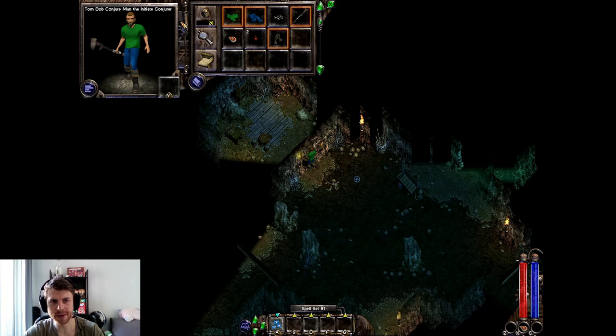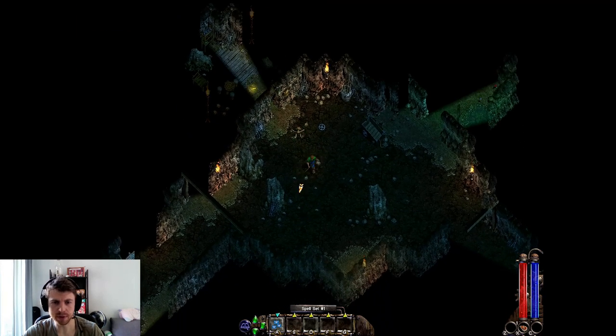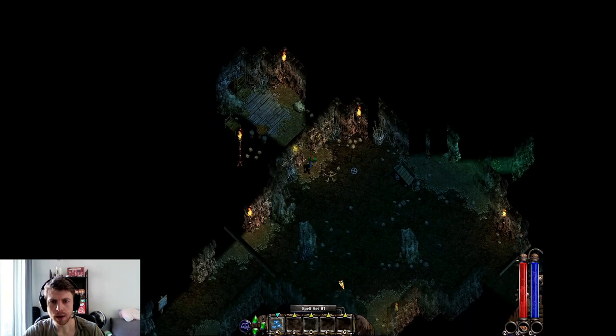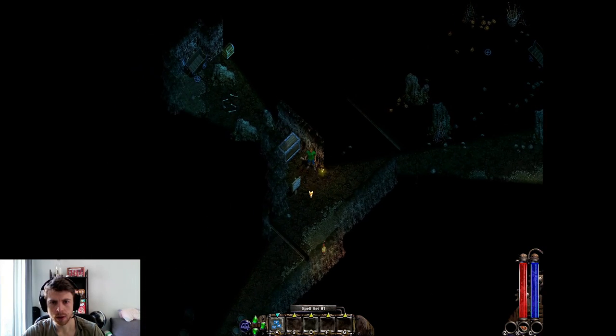We have this inventory system here as well — the Tome of Conjure, the Initiate Conjurer. It's very cool, kind of Diablo-esque. Everything has a rating — flimsy, sturdy, and so on.